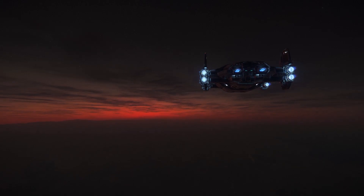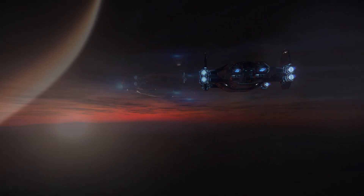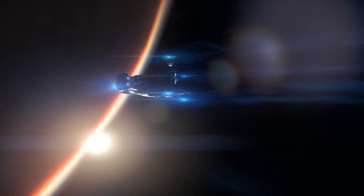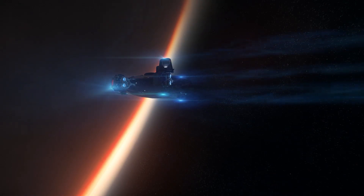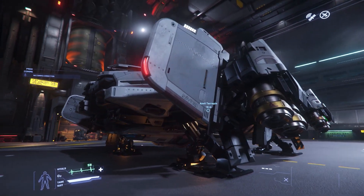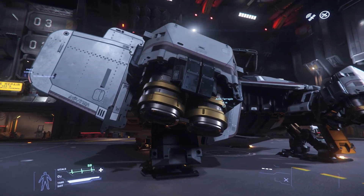I like the Terrapin. I appreciate its utilitarian design and no-nonsense aesthetics. It's functional and rustic, but you wouldn't want to be seen taking a date out in her. The Origin 315P is probably a better bet for that. And even though there's not much actual gameplay for this ship right now, I've had a lot of fun just running around in it. Its sprightly performance and rugged character sit well with my particular style of gameplay.